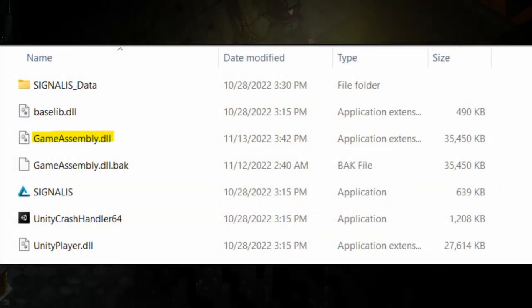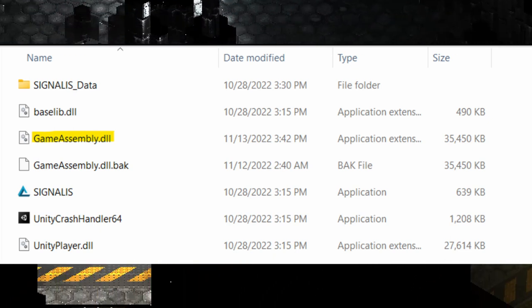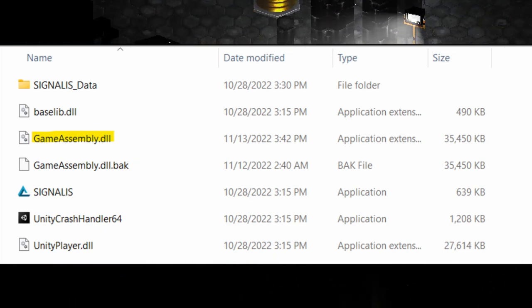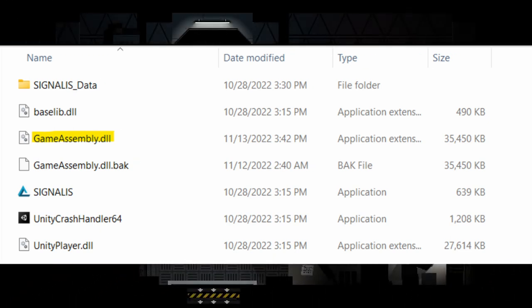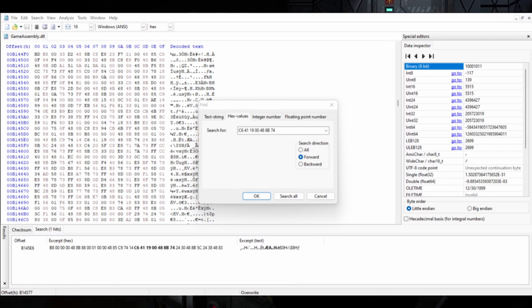Once HXD is installed, you're going to want to open it and then go into your files and search for the game file regarding Signalis. Once here, load the gameassembly.dll file into the hex code reader. Then you're going to want to use the search feature in your hex code reader to locate a specific string.